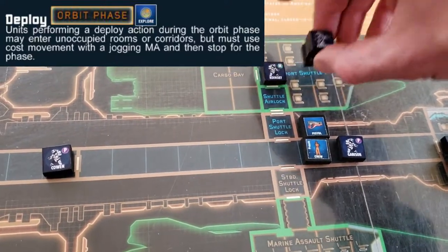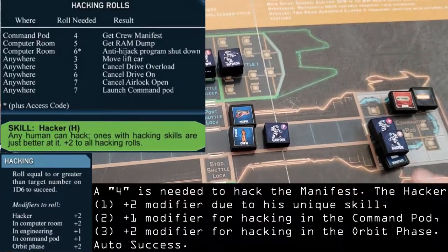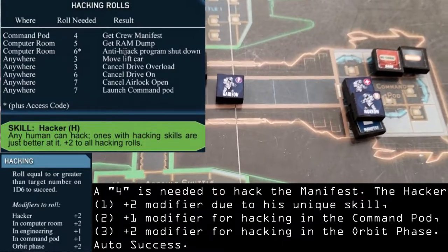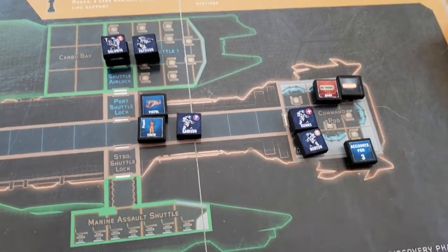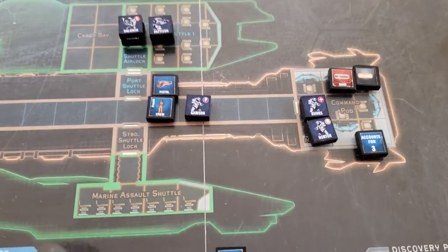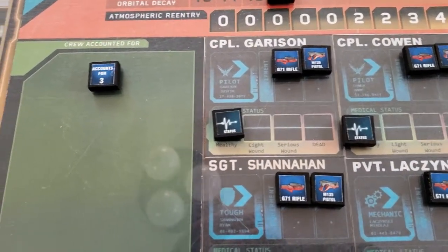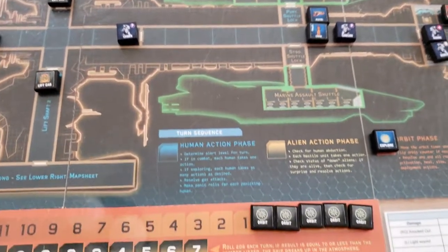Team 3 will deploy into the Transport Shuttle. Norton makes his hacking attempt to retrieve the manifest, and because he's the hacker and the command pod provides positive modifiers that guarantee success — that would not be the case with anyone else. He grabs that manifest, and that accounts for three of the crew. The object of the game, besides getting a high enough score, is you can't leave the ship until you've accounted for 15 crew — live or dead. So we are up to four out of our 15 crew.